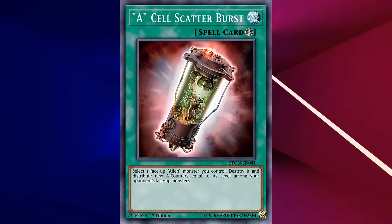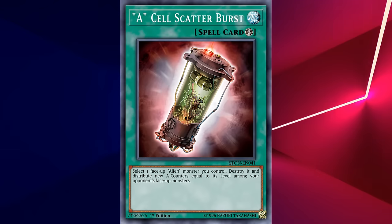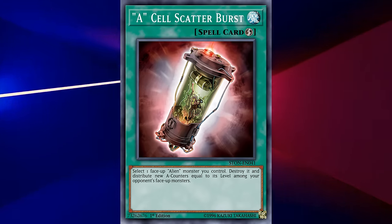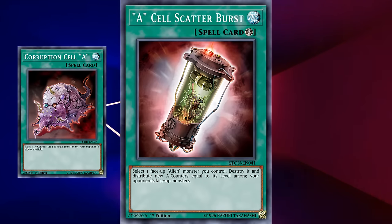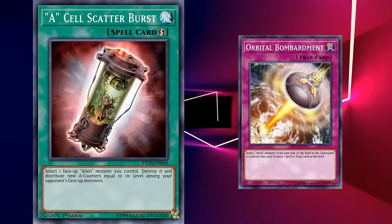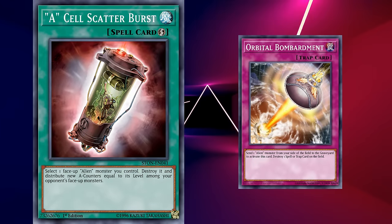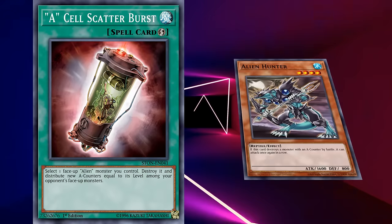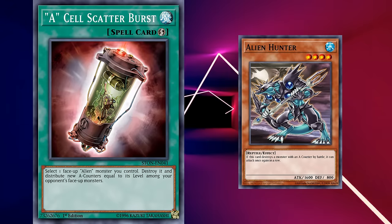A-Cell Scatterburst was a quick play spell that lets you select one alien monster on the field and destroy it, then distribute A-counters on your opponent's monsters equal to the level of the monster you destroyed. While the card could give you more A-counters to use, it was yet another card in your spell and trap lineup that cost you a monster and board presence. And even then, this card was often a one-of because players just desperately needed more options to get counters out.